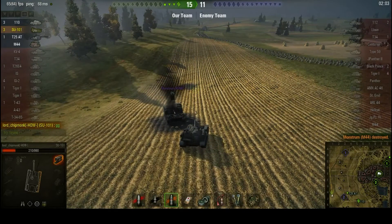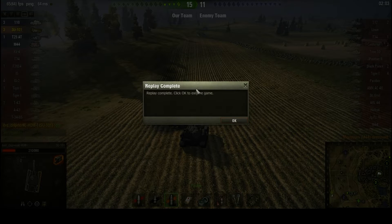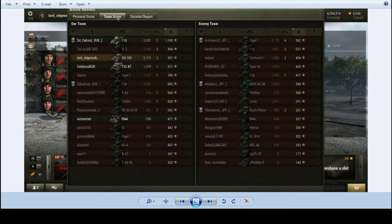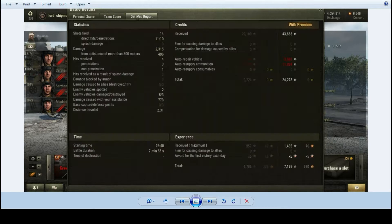And that was the game. Hurrah! Let's go and take a look at how well it went. So that was a 2nd class mastery — Fire for Effect, Master Gunner and Bruiser. We came 3rd on our team for experience with 957 base XP, 2315 damage and 3 kills.